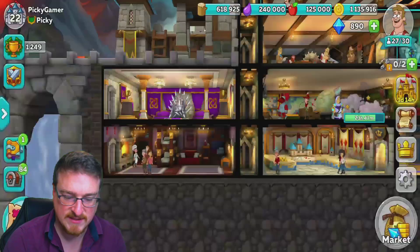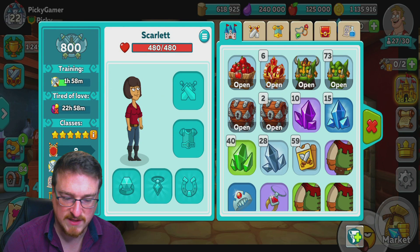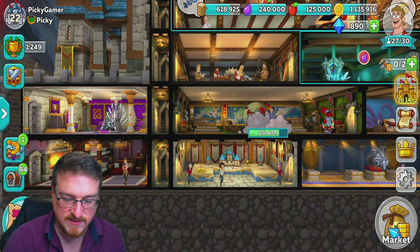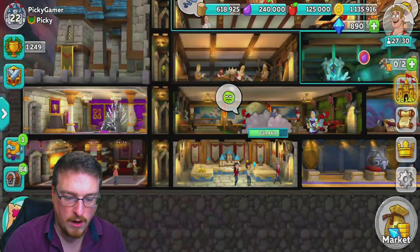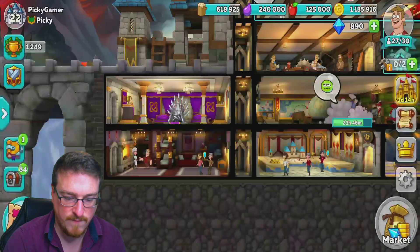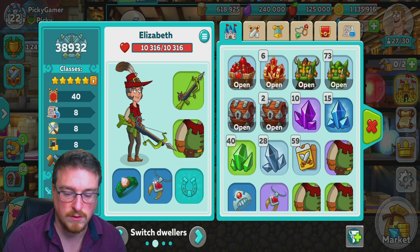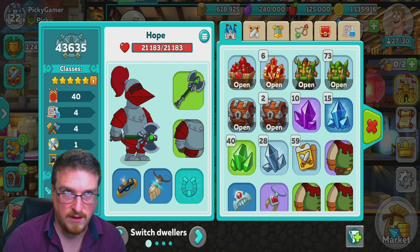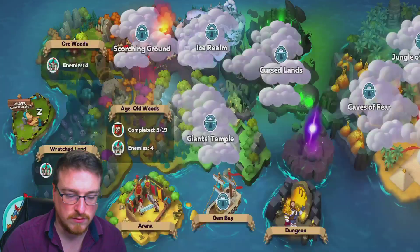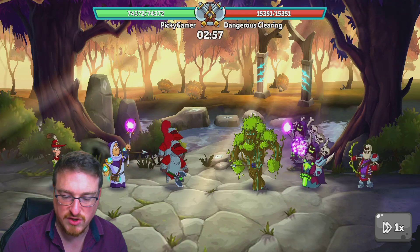I've got this guy at five stars. I've got five five-star men and two five-star women, with a lot of four-star characters as well. So I'm on the way to making this a completely five-star castle. Let's continue on — we're fighting animated trees and some of the undead still.